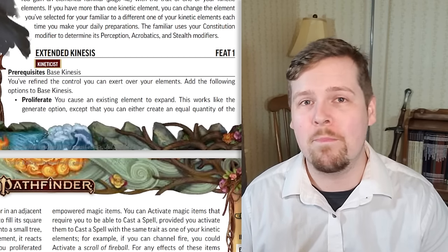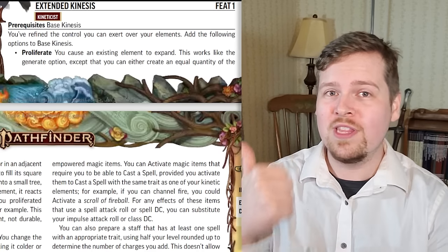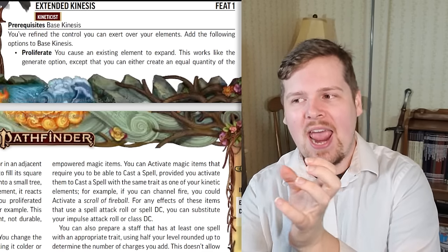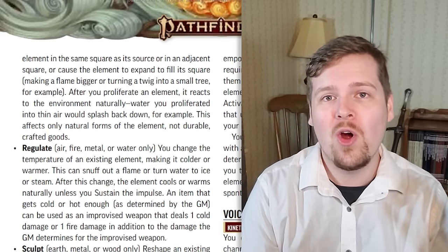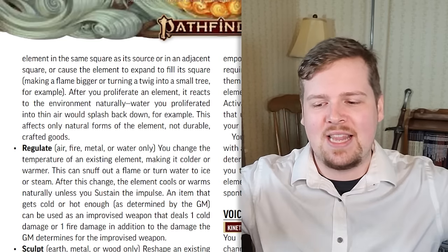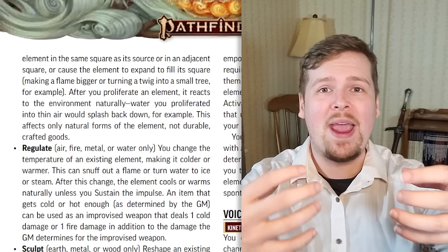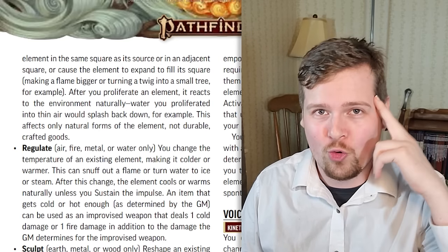Extended kinesis is an augmentation of your base kinesis feature, basically taking the kineticist's prestidigitation and giving you even more options. It adds the options of proliferate, regulate, and sculpt. Proliferate takes an existing amount of your element and expands it — you can create the same amount next to itself in the same square, expand it to fill its current square, or create the same amount in an adjacent square. For example, if there's a two-foot sand castle, you could expand it to a big slab of sand filling a five-foot square.